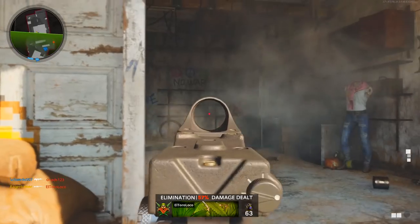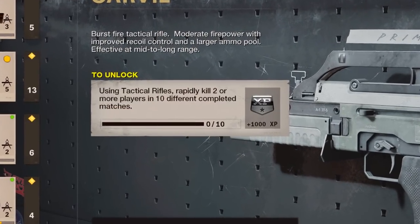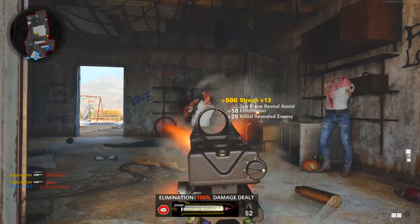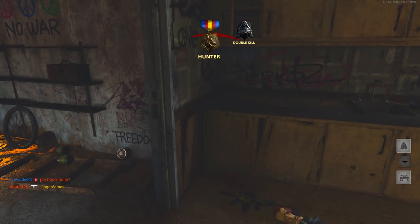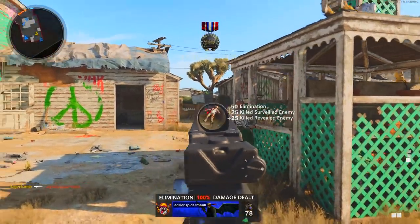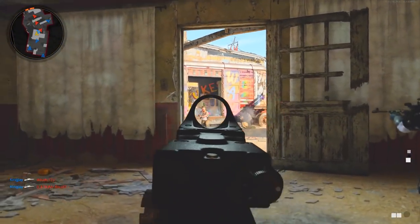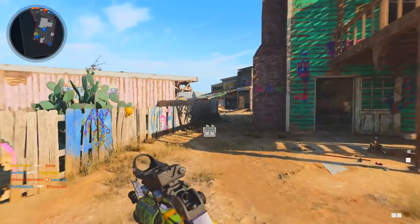This challenge can be done in multiplayer or zombies. For multiplayer, the challenge reads: using tactical rifles, rapidly kill two or more players in 10 different completed matches. Rapid kills are when you kill two or more enemies within about three to five seconds. You'll know it counted because a double kill, triple kill, or other rapid kill medal will pop up on screen, confirming your progress for that game.